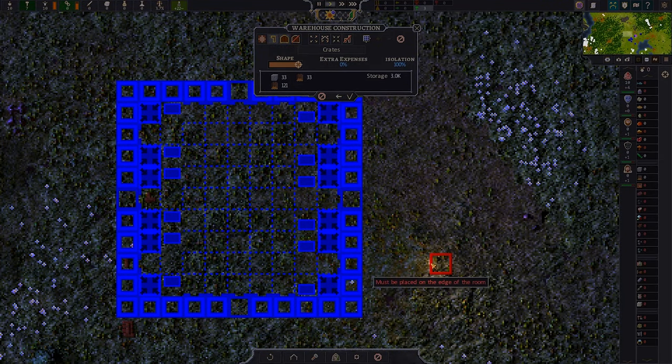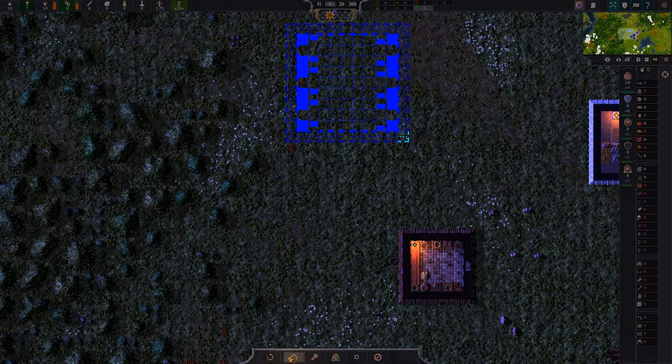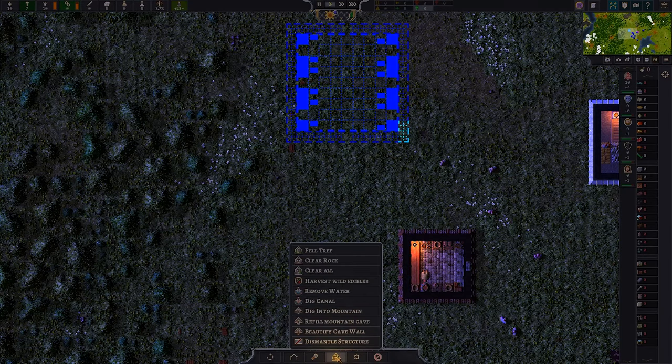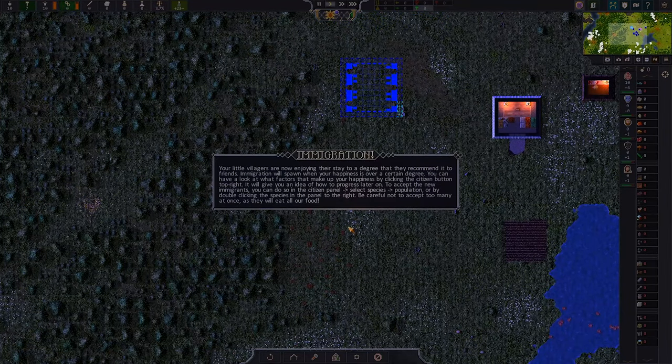We're going to need 120 wood, so we're going to need to be felling some trees. Is there a faster way to do this? Structures, fences — no fell trees option. Does it have to be done by hand? Do I have to manually select trees every time? Immigration — your little villagers are now enjoying their stay to a degree that they'd recommend it to friends. Immigration will spawn when your happiness is over a certain degree. You can look at happiness by clicking the citizen button in the top right.